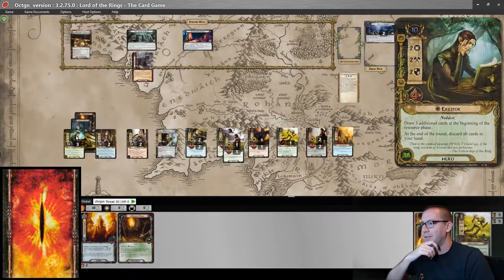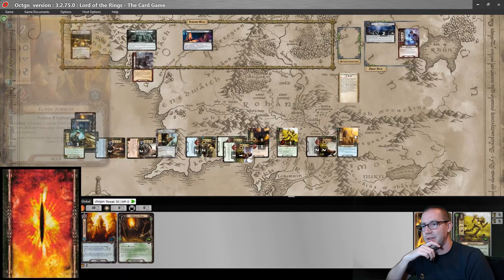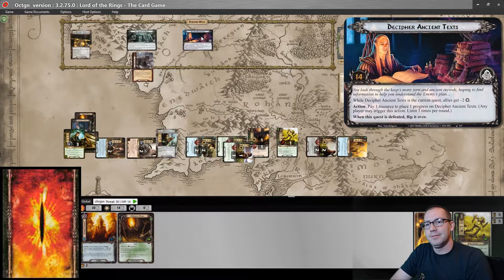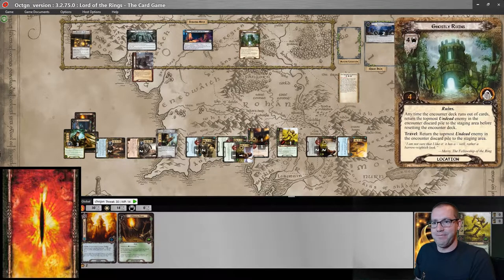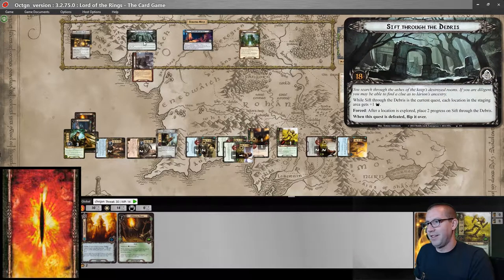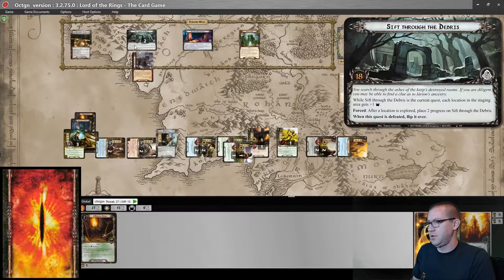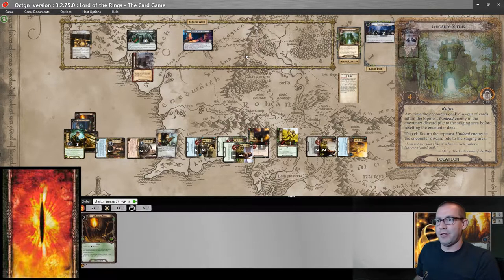I have 14 committed to the quest. Decipher Ancient Texts doesn't do much for me right now because my allies don't contribute anything, so we're going for Sift Through the Debris. 14 against nothing in the staging area — but that's kinda gross. Up against 5 in the staging area, I make 9 progress, or let's make it 10 progress, and drop my threat back down to 27. Not definitely good enough, but that's okay — we will travel to Ghostly Ruins.